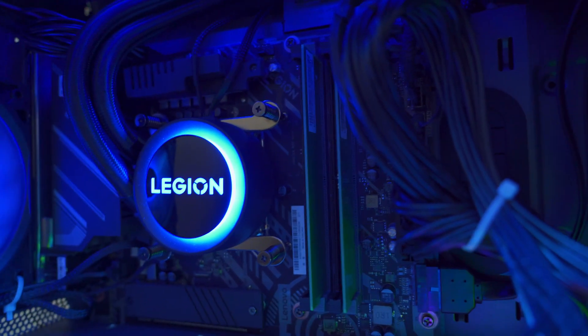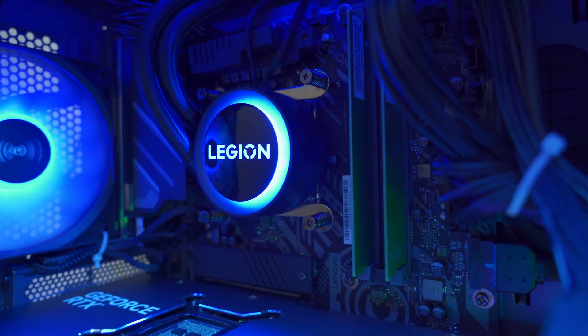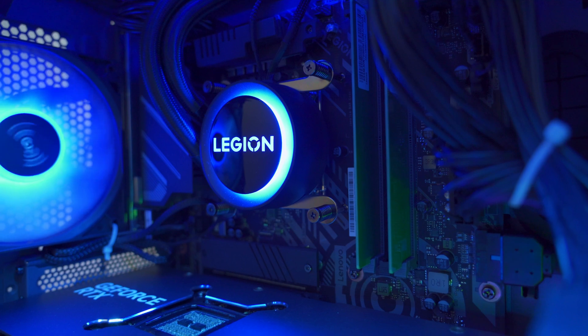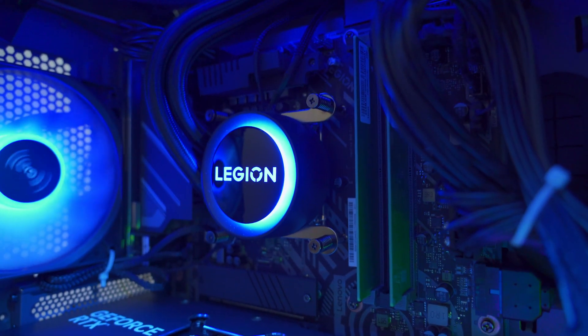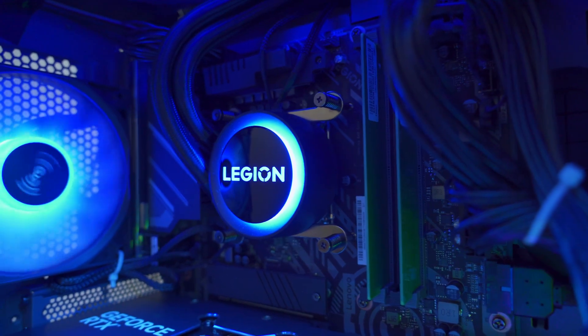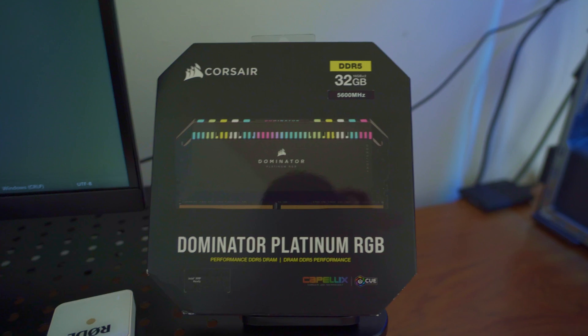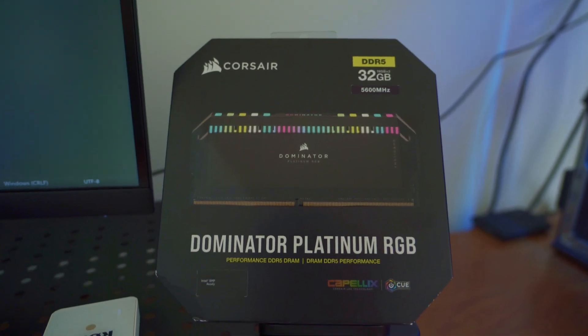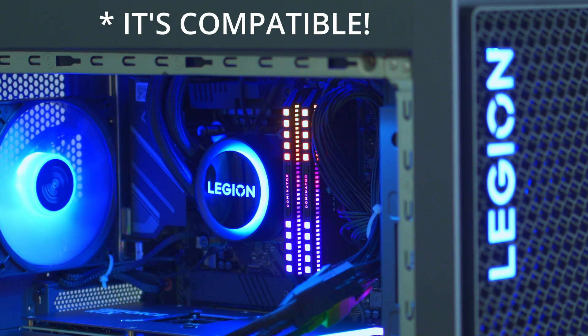I'm looking to upgrade these default green RAM sticks that come with the computer. These are the Samsung brand and they're running at 5600 mega transfers. There was a BIOS update to increase the speed from 4800, which was an annoyance I had when I did the full review. I bought the Dominator Platinum RGB RAM — I'm not sure if it's compatible, but we're going to find out.